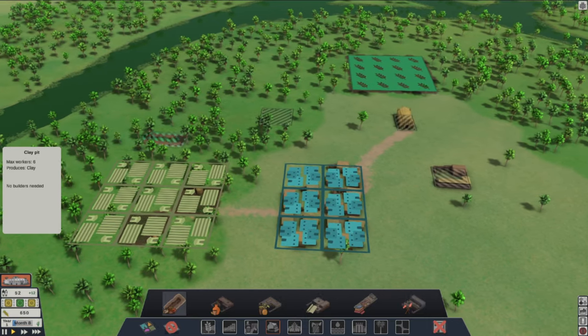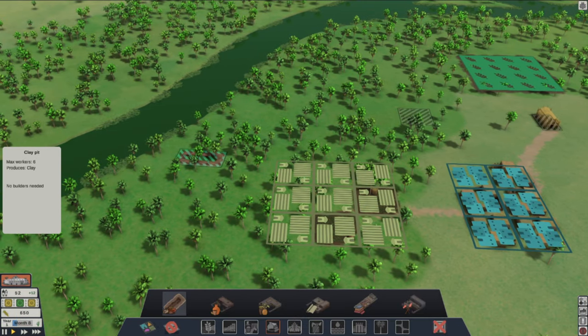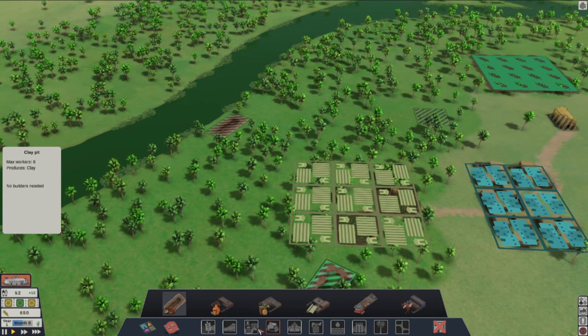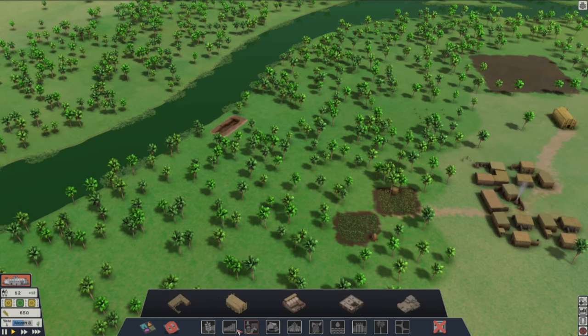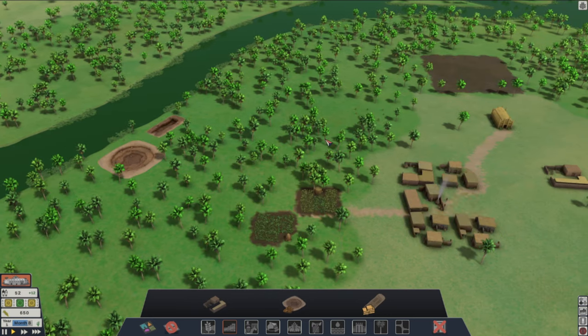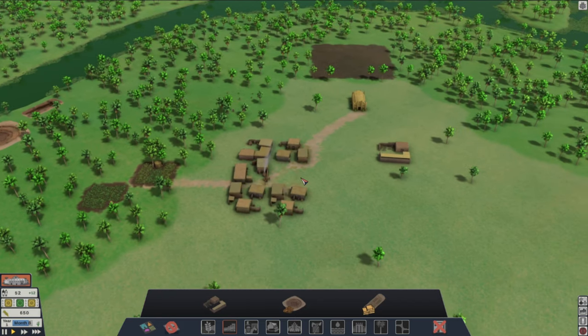Clay pit — I think that needs to be in the fertile area, so we'll do that over here next to the water. Because we'll probably do our mud pit over here as well. Let's do that. And where is the mud pit? Let's go ahead and throw that down as well. Nice giant mud pit — because I know we're going to need both of those things to construct.